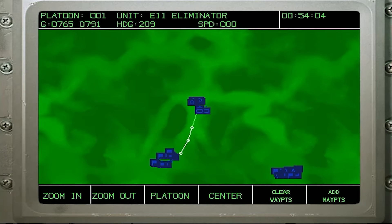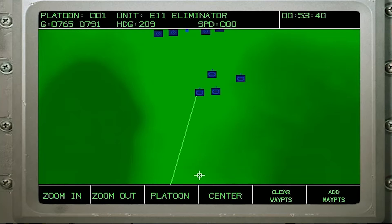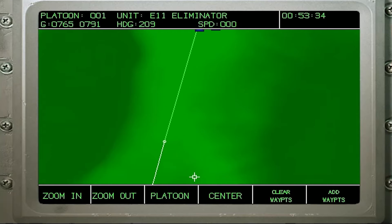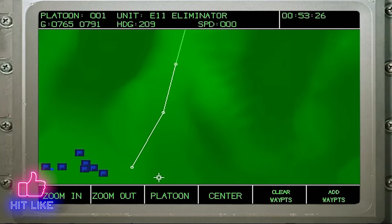To add a new set of waypoints, click on Add Waypoints. Now click on the control box, and left click anywhere on the map to place a new waypoint. Right click when you are done.